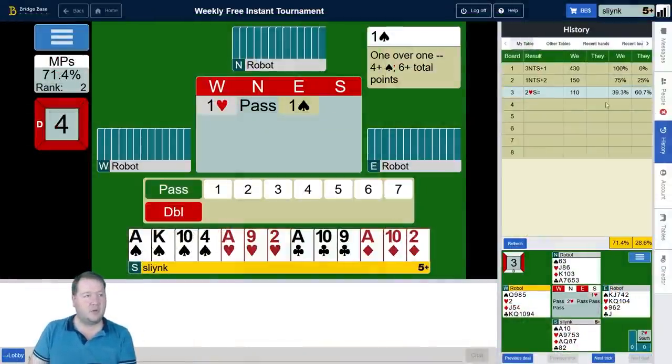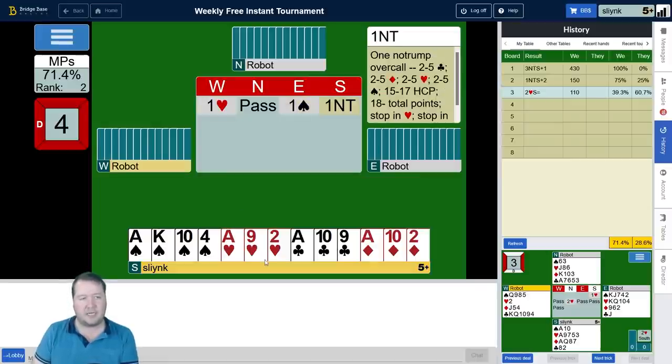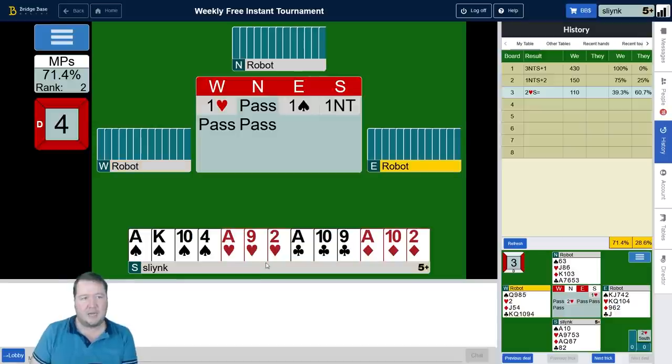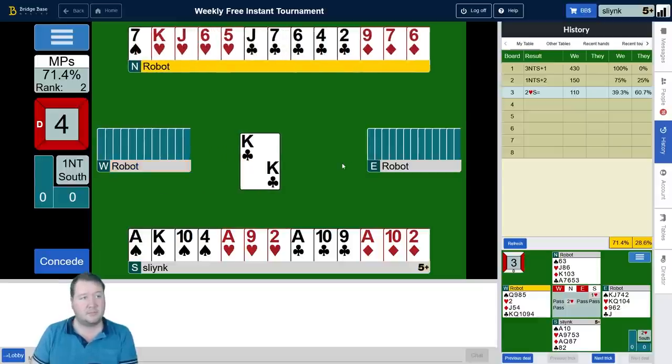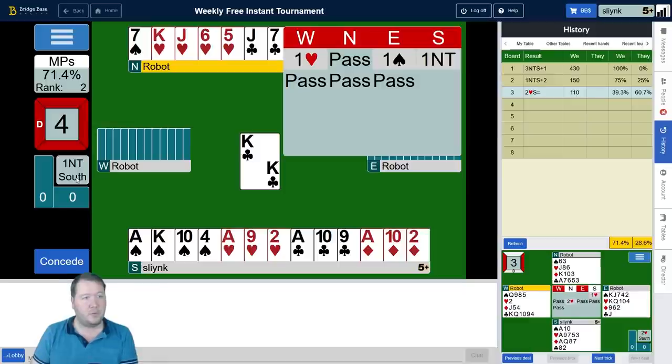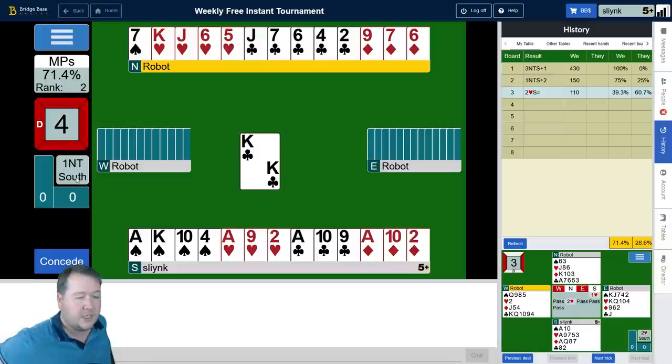Moving on to board number four. Got 19 points, four-triple-three shape, all the aces, lots of tens and nines — a good hand. But hearts past, spades past — probably just got a bit of no trump. I don't think we've got great chances of getting to a game even though I've got 19. Partner's probably going to come down with not much at all. Wow — partner came down with the nuts! Five points — well, I guess we missed a game potentially.